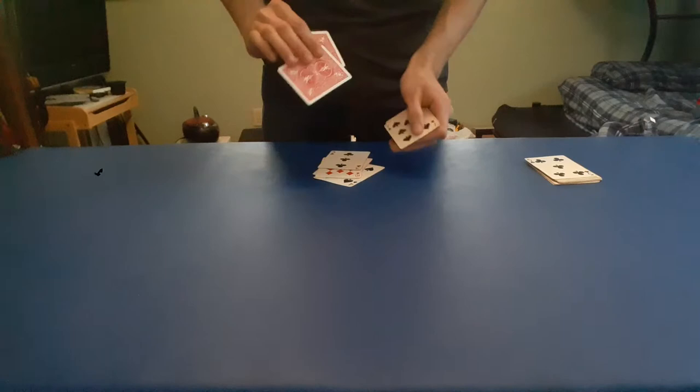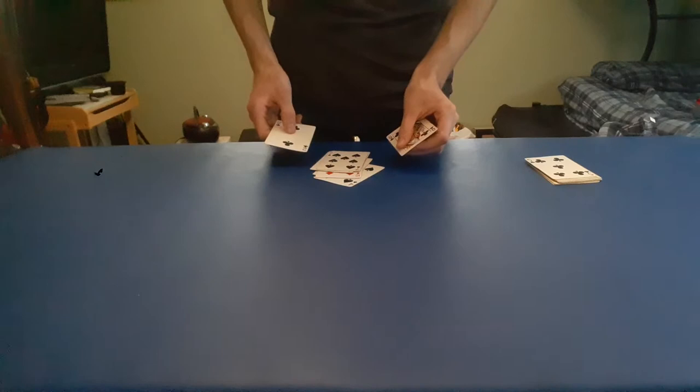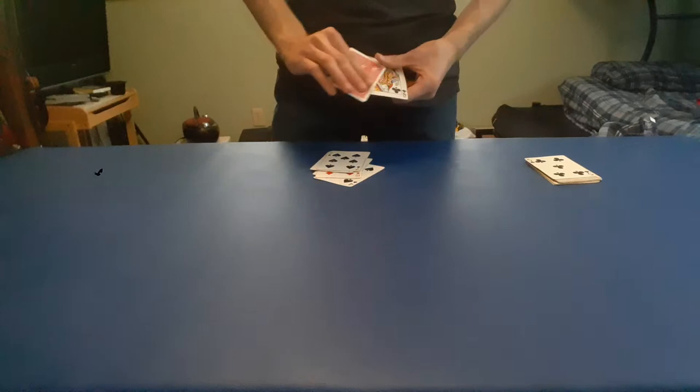And then you interlace them: redback, blueback, redback, blueback — alternating throughout. Just to clarify, I kept saying 'black' but I meant 'blueback' — combine blue with back and you get black. Anyway, redback and blueback cards interlaced. So now you have this setup here.